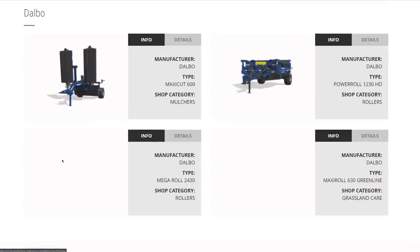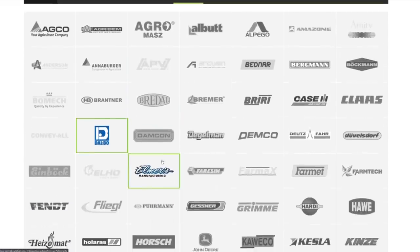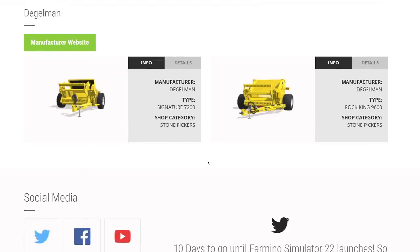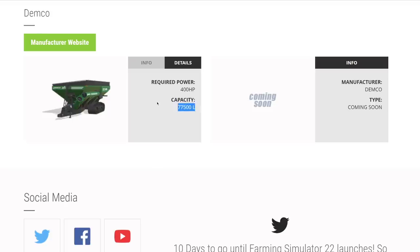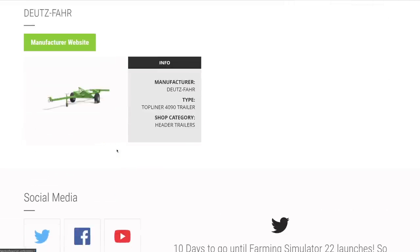From Dalbo: rollers that push stones back into the ground, mulchers, and grassland care equipment. From Demcon, a forestry planter. From Degelman, big stone pickers — very exciting. From DIMA, the 2200 dual auger grain cart — dual augers on the bottom, 77,500 liters, 400 hp recommended. From Dos Far, a header trailer for the combine.